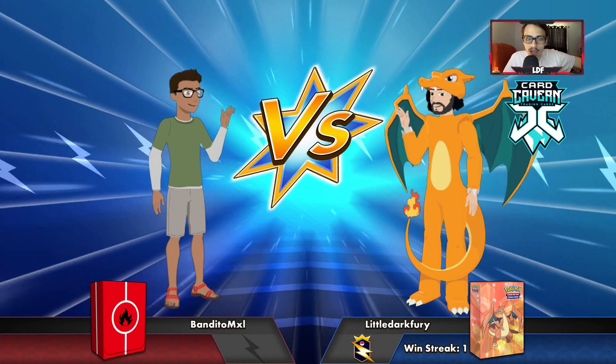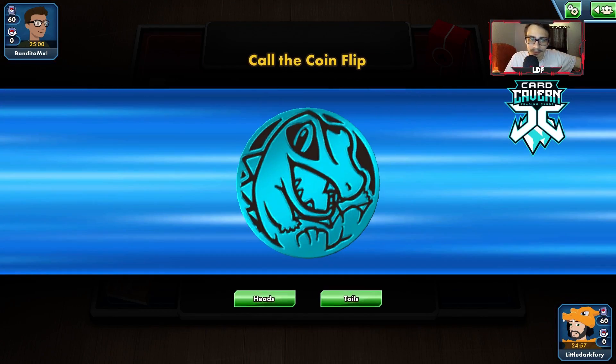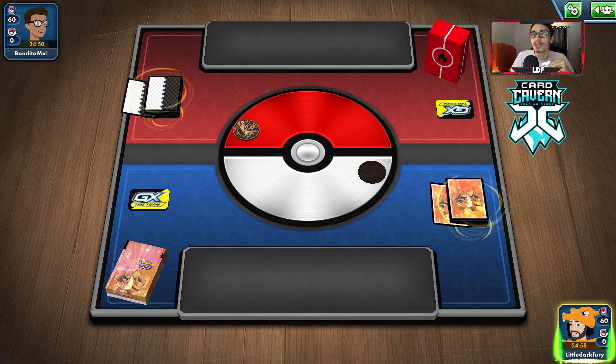Let's try it out. Getting into our first match here — up against Bandito with a Fire Deck. Okay, this is probably going to be a bit of a fire mirror match. We'll see how it goes. Could be a Centiskor — if it's actually Charizard VMAX, I don't mind that because we have a lot of HP with Buff Padding.